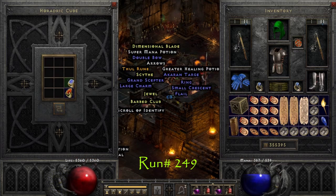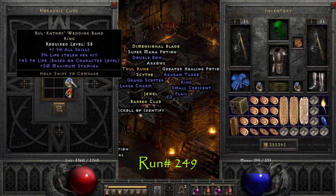Our last notable drop of the session comes on run 249: a 3% Bul-Kathos. If you guys enjoyed the video don't forget to hit that like and subscribe button — it helps the channel grow. Thanks for watching.